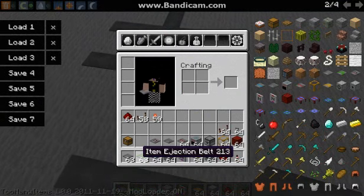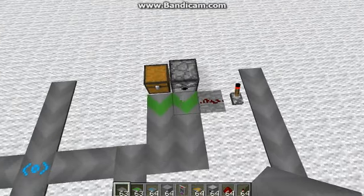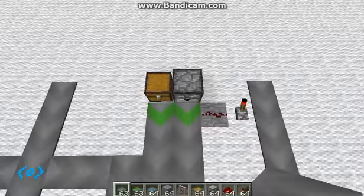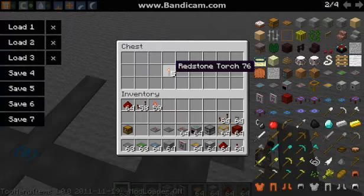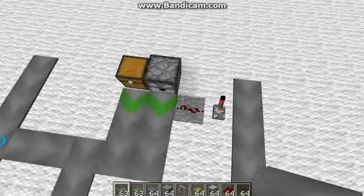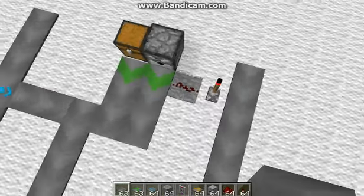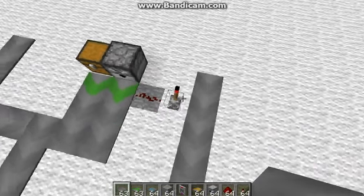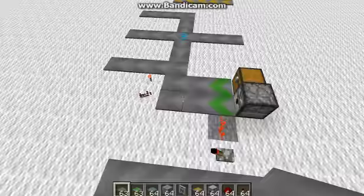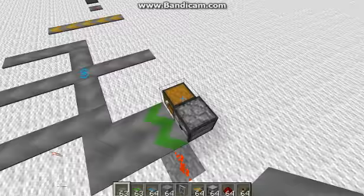This is an item ejection belt. This can pull items out of a chest, dispenser, anything. Like, if I've got five redstone torches and six redstone repeaters in there, and I've got redstone here under those, I just hit the lever and it just gets them all out — just pulls them out from the dispenser or the chest.